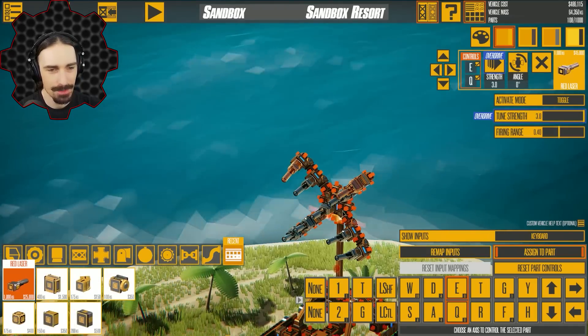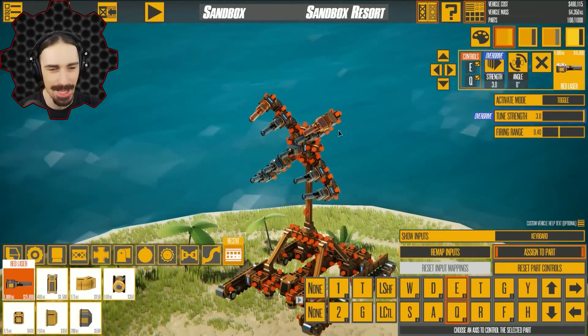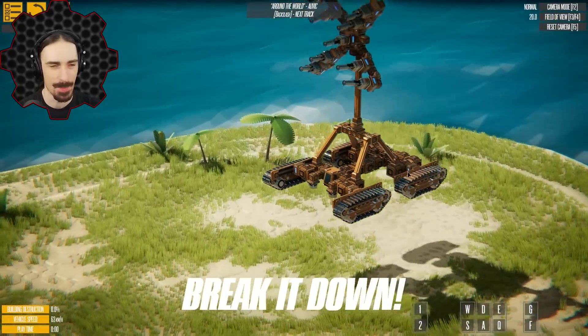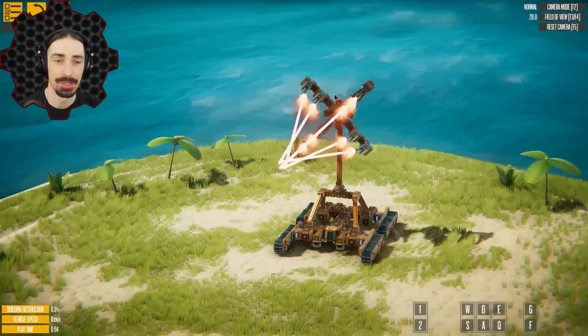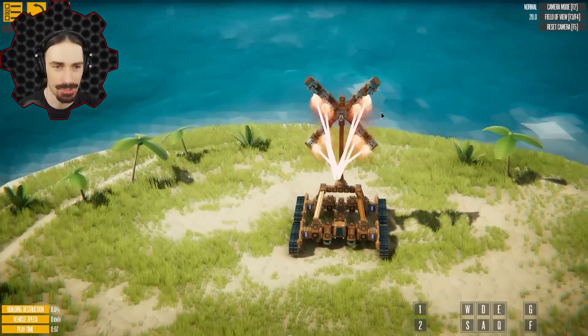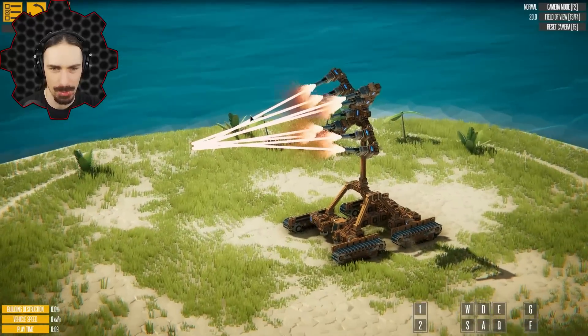Oh no — even with symmetry mode activated, I still have to go and select the other ones and change them anyway. I thought I was going to be able to save some time with symmetry mode, but it appears not. But look at that — that's promising. Let's see if I continue it out, if it'll keep doing that.